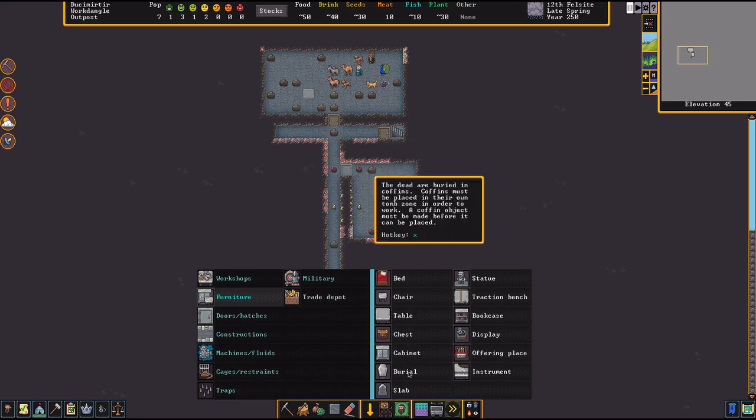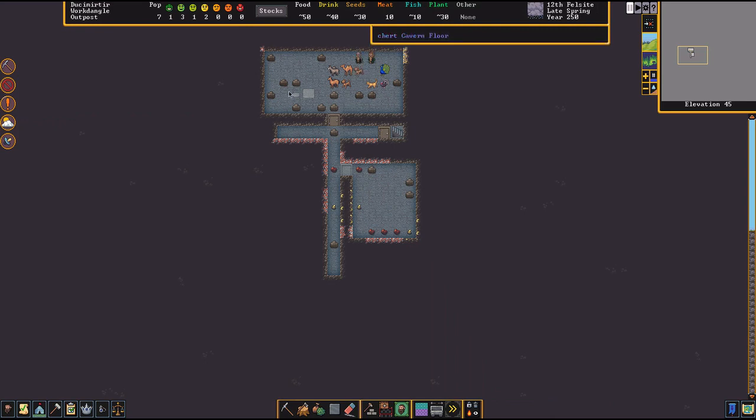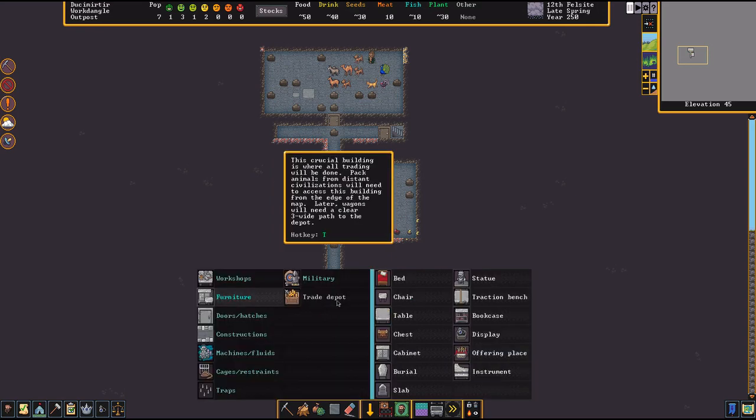Thrones count as chairs — it doesn't matter which way you place them. You've got six of those, so put them all down and then get more tables made. Stop the repeat order because six is more than enough for your current dwarf population.